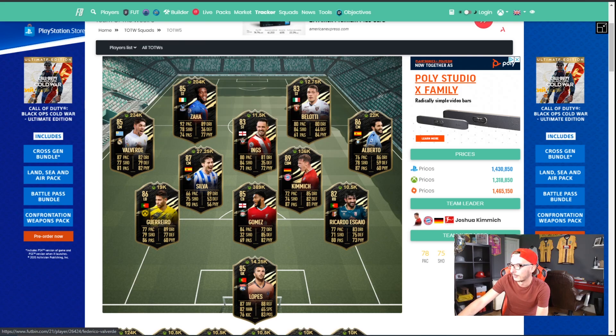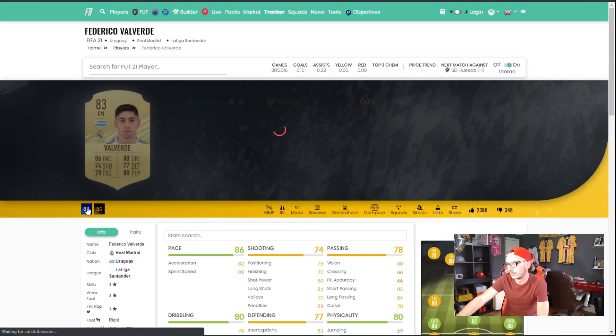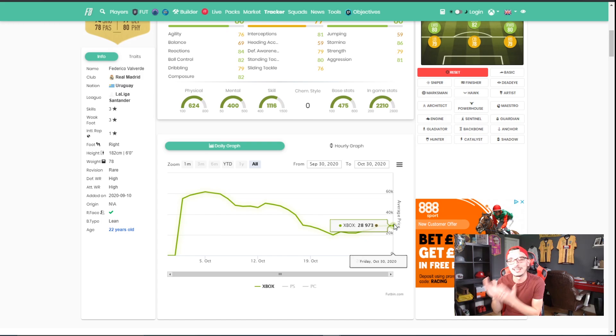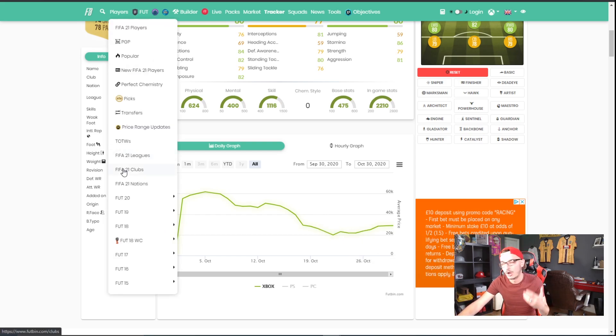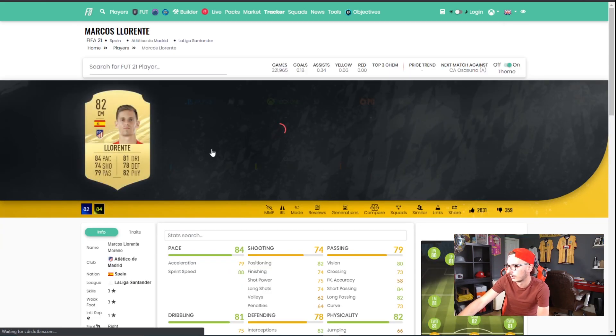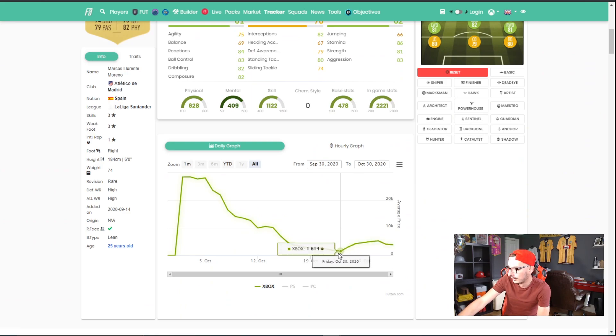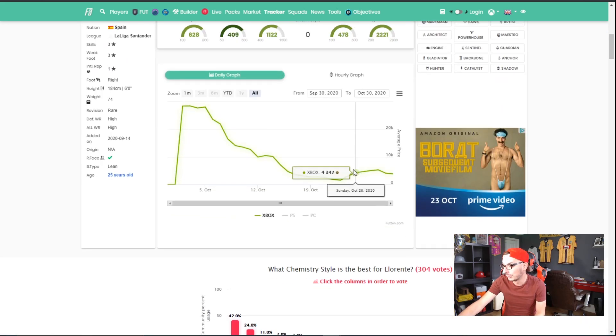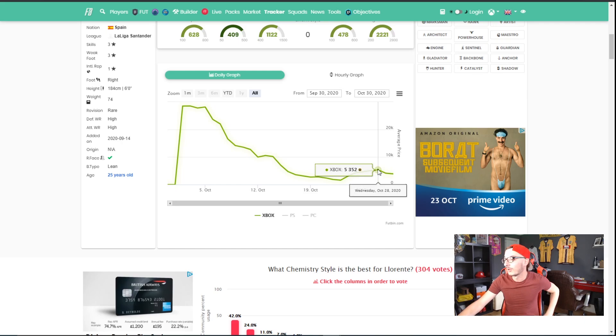Valverde himself is a relatively meta and sought-after card. His normal card at 28,000 coins has seen a steep increase — from a low of around 21,000 last weekend up to 29,000–30,000 coins. That's because he's needed and wanted — he's a very good card. You have to look for meta; it can't just be that they're out of packs. Marcus Llorente's 82 card got as low as 1.6k while in packs but rose to 5.3k out of packs because he's still a relatively usable, very good card on this game.